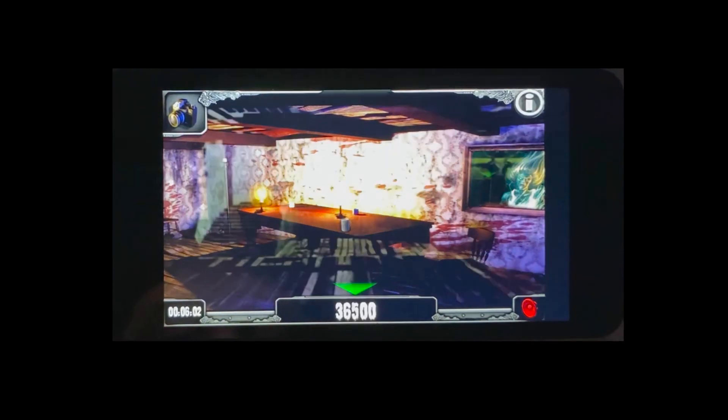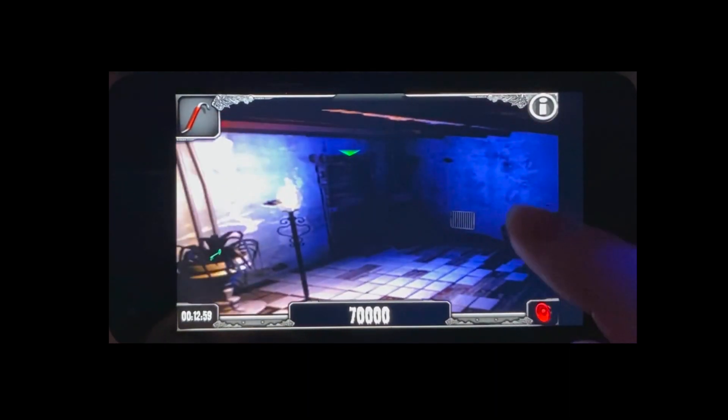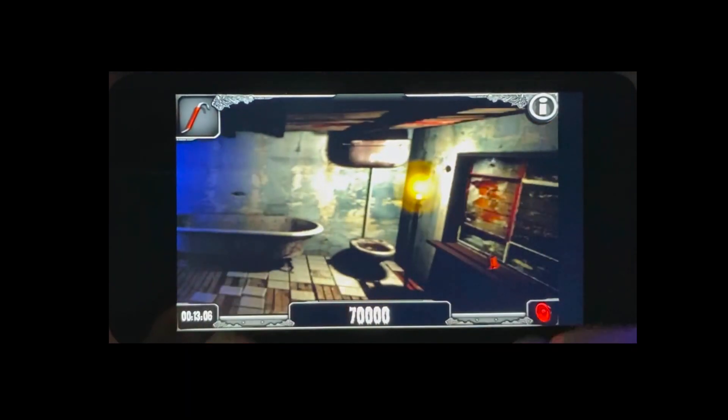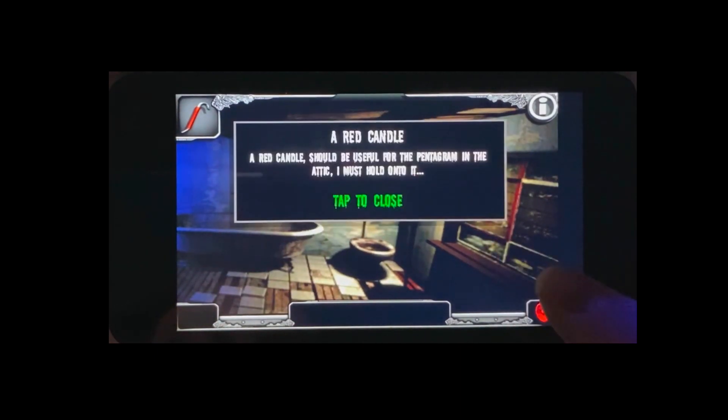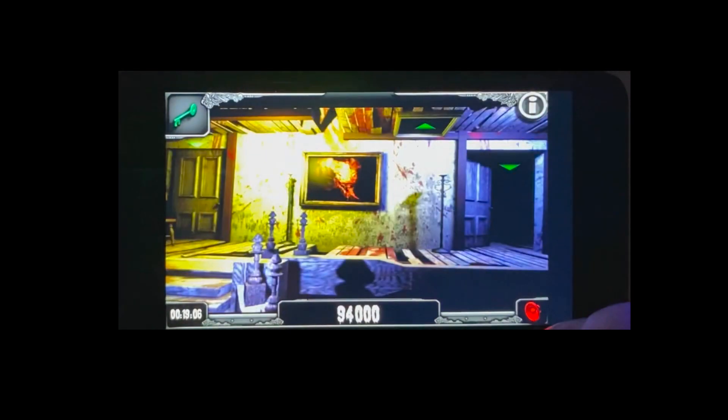After grabbing that, we are going to head up to the second floor to find our first chest. But first, we need to make a pit stop in the bathroom. In here, there's going to be a key as well as one of the candles we need later to solve the attic puzzle. So grab those two. Use the bathroom key in order to free yourself because you get locked in here.